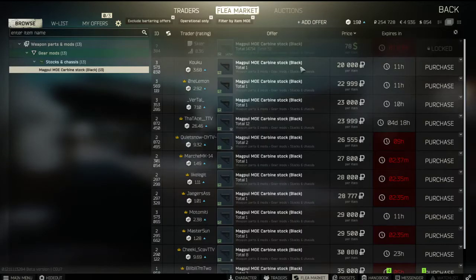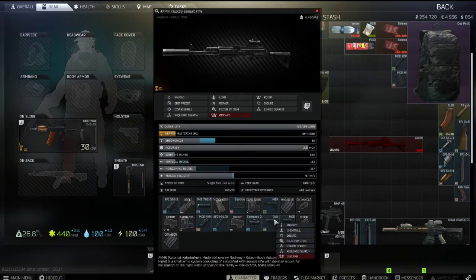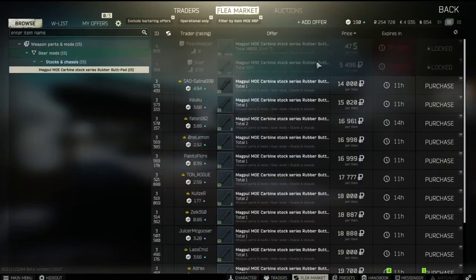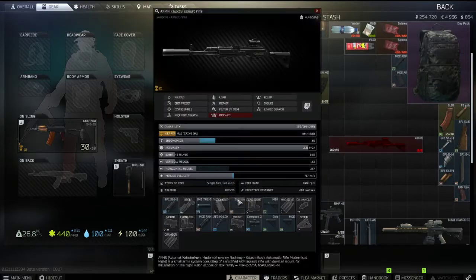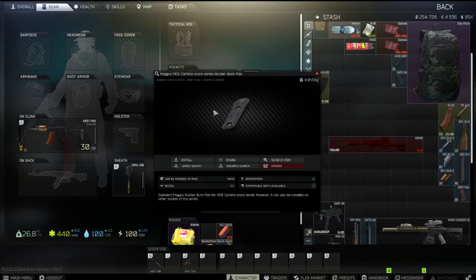The MOE carbine stock is also necessary — it needs to be black. You can click linked items to find the MOE butt pad, which is also cheap at 47 dollars from Peacekeeper. I got it from the flea market along with the stock, so it came together. That's the butt pad.